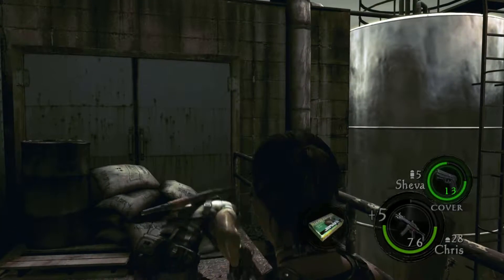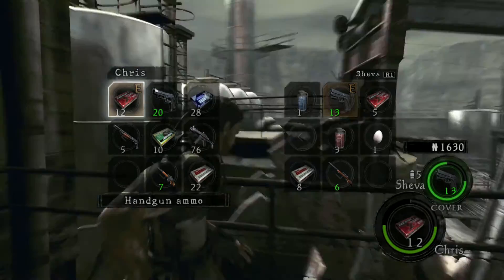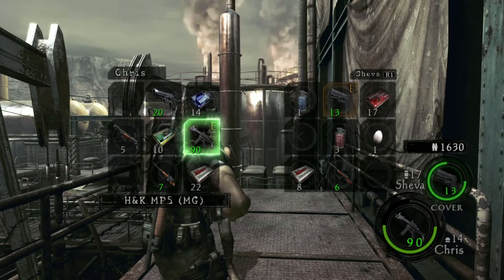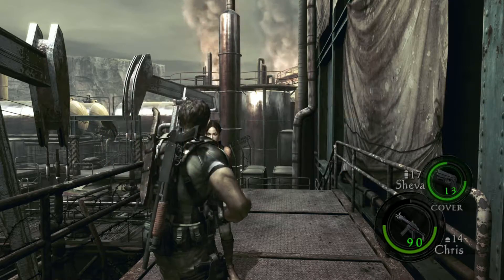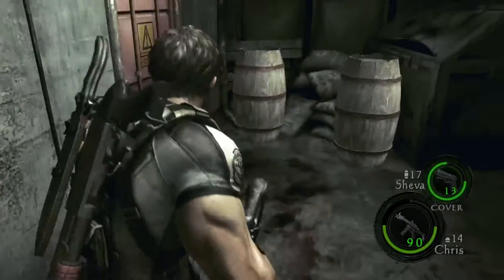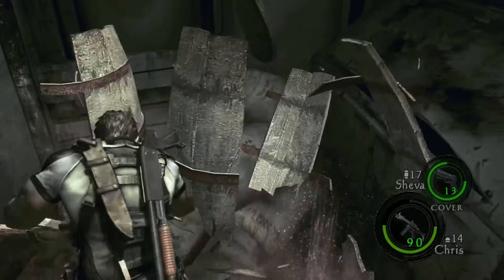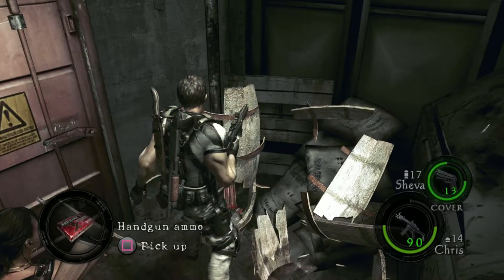Let's just grab everything and choose what to give to Sheva. Coming on down we have a couple of crates, boxes, barrels — whatever you want to call them. Hand grenade — awesome, you can have that.